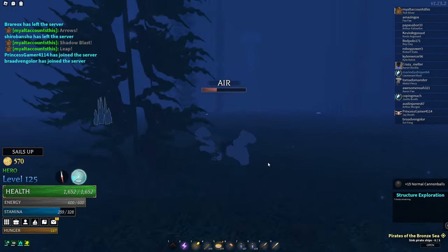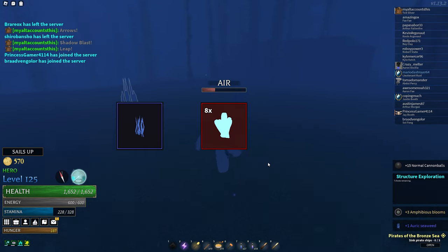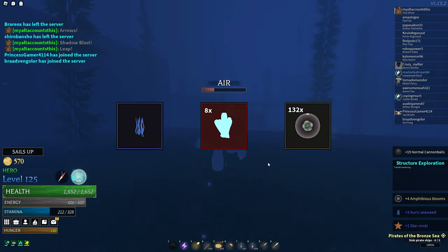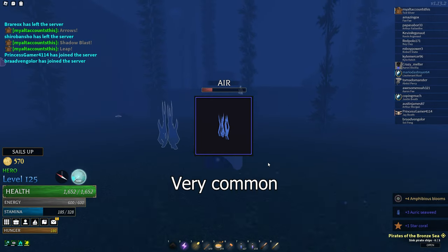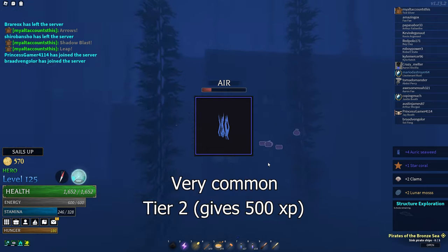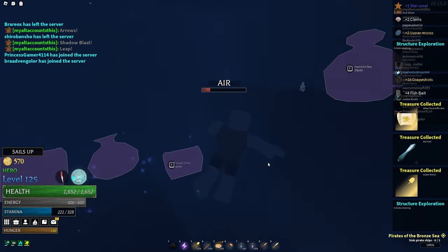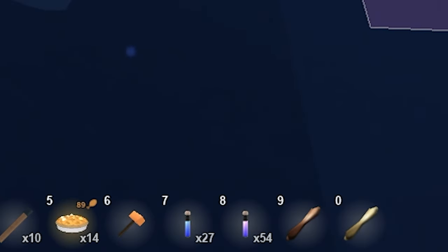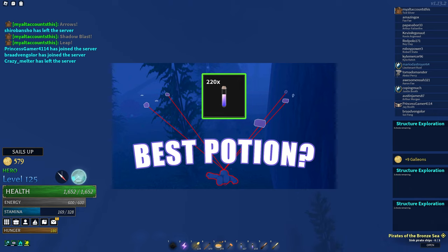To get reagents, you should explore underwater structures and diving spots for auric seaweed, luminous coral, and amphibious bloom. Auric seaweed is the best reagent to farm since it is very common in underwater structures and gives 500 XP as a tier 2 reagent. You should have lots of low-tier water breathing and revealing potions for exploring underwater structures. I have a video explaining how to farm revealing potions, so check that out if you're having trouble.